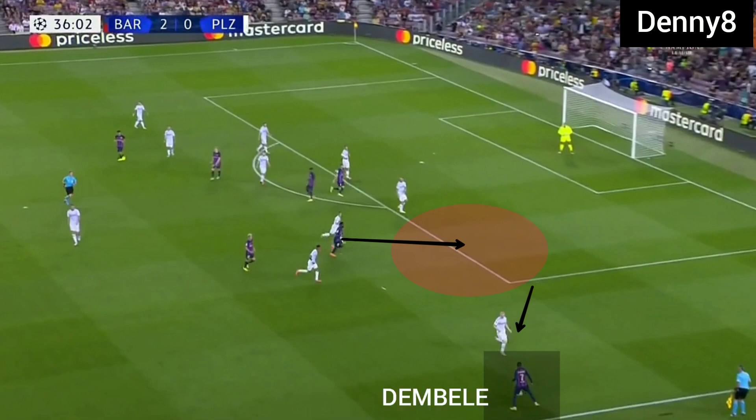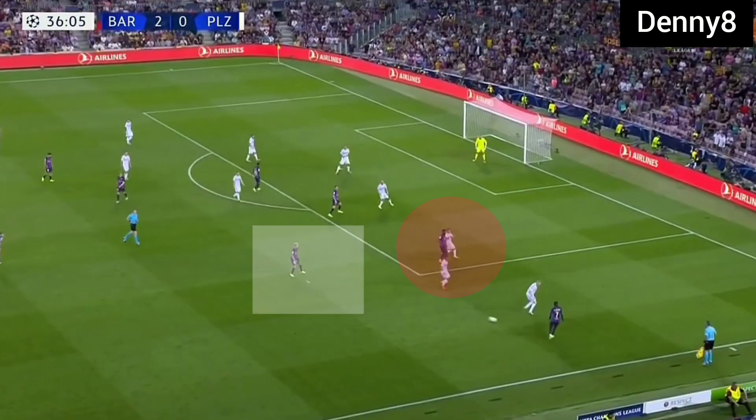In the final third, Dembele was providing width by staying high and wide. When Dembele was receiving the ball, Victoria Pleasant's fullback was committing on him. Due to that drag, space was being created between the centre-back and fullback. Frank Cassie was ready to utilize that space. When Cassie was moving into the half space, Victoria Pleasant's midfielders were ready to track him back. Inverted fullback Roberto looked to receive the ball in the half space and cross.